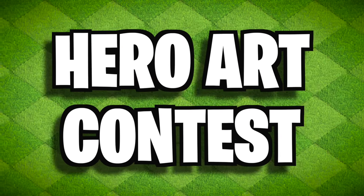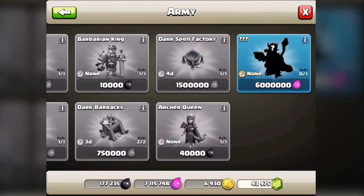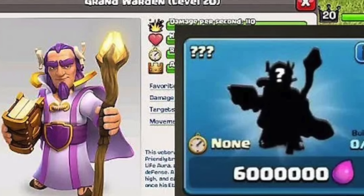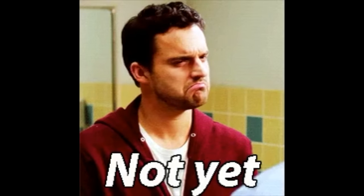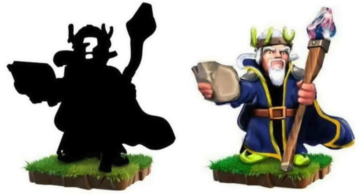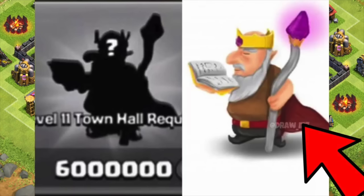Hero Art Contest. In October 2015, a silhouette of a new hero was teased at ClashCon for the announcement of Town Hall 11. It's obviously the Grand Warden, right? However, that wasn't super obvious back then, and Supercell wasn't ready to reveal it, so they hosted a contest to see who could guess what it was. For the next month and a half, the community came together to try and guess what this hero looked like.